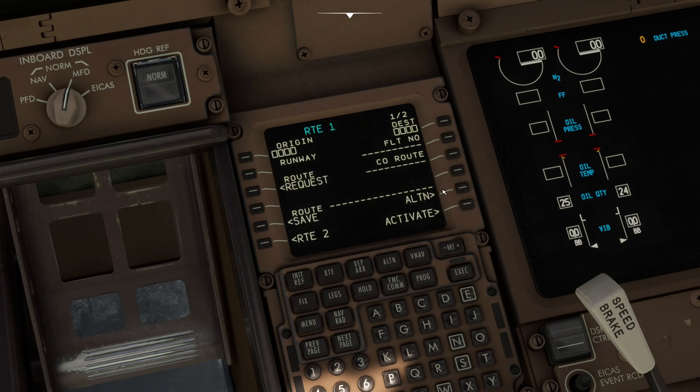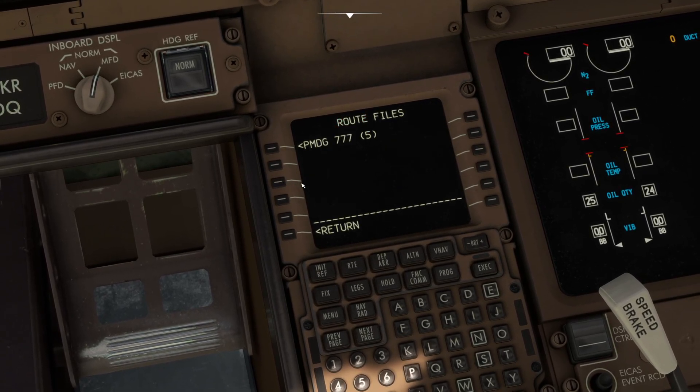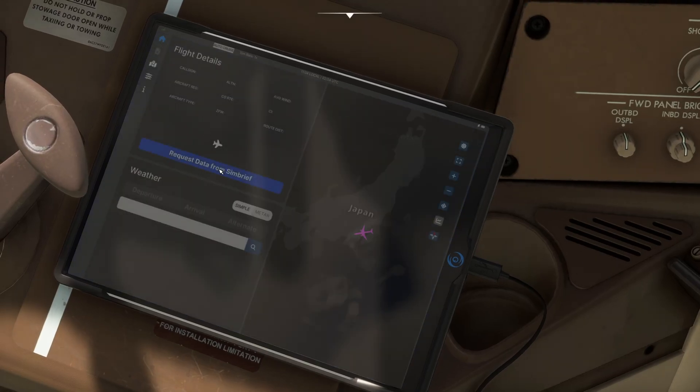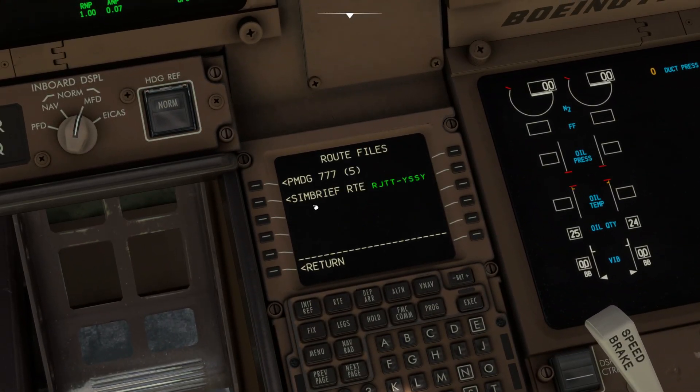Click on route. Now we've got route request. What's interesting is if you click route request at this moment, there's nothing mentioned about SimBrief. But if we go all the way over to the electronic flight bag and click 'request data from SimBrief' — click that once — then go over and click on request, you'll now see the SimBrief option in there.